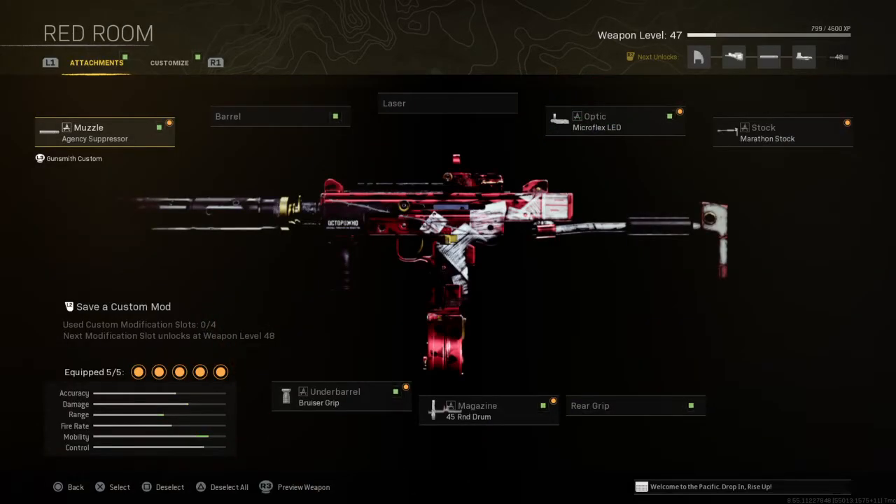I didn't change any of the attachments at all. When you select this gun, it'll give you all these attachments. Don't change any attachments because these attachments are going to help you out really well. Including the Bruiser Grip, which will stabilize your gun with the recoil — it won't just be shooting all over the place. You can lock onto them and it really helps. Not too much recoil at all, it's perfect.